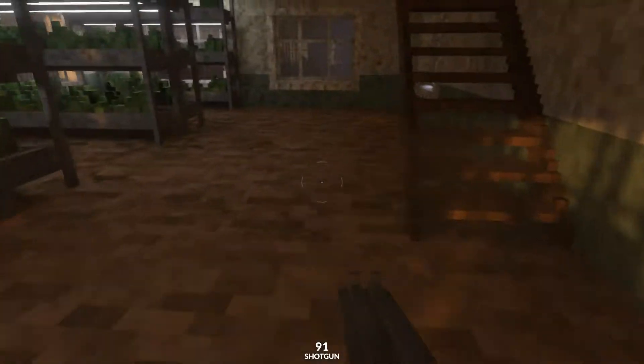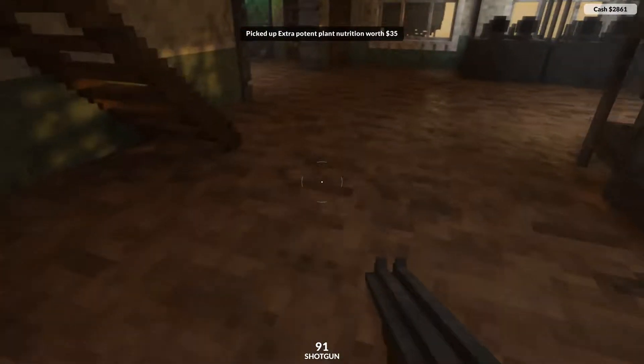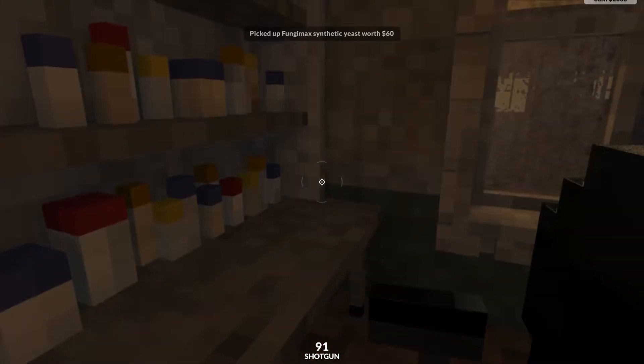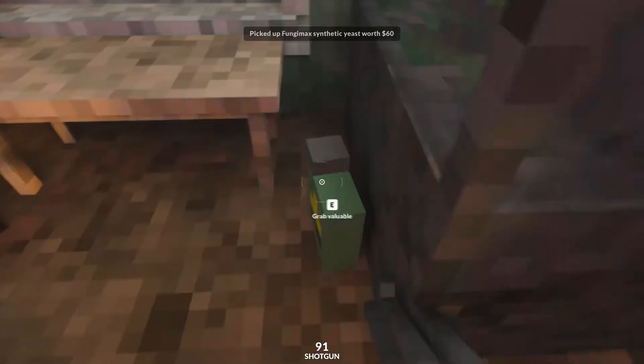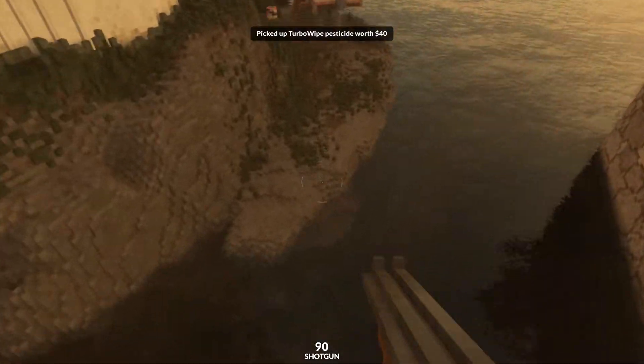Inside the greenhouse in this corner here we've found ourselves some plant nutrition. We're gonna head straight upstairs, grab ourselves some yeast, come around this corner and grab ourselves some pesticides.